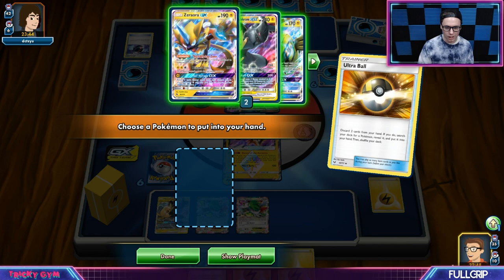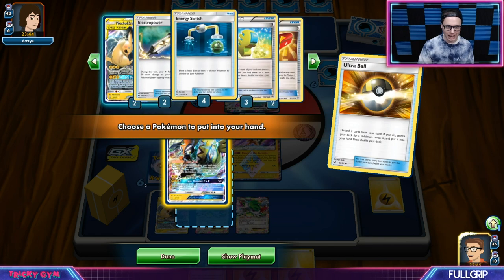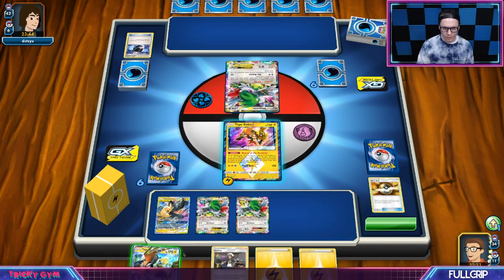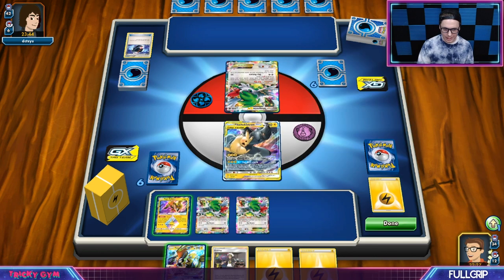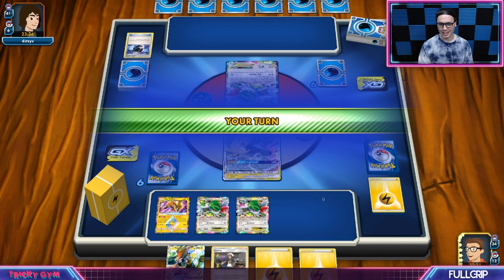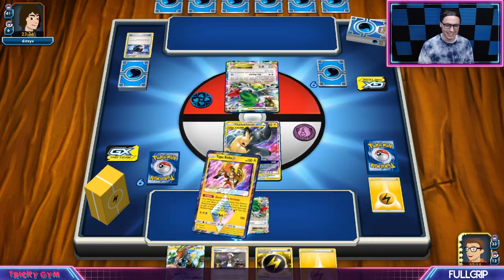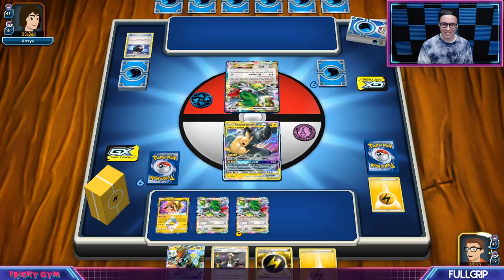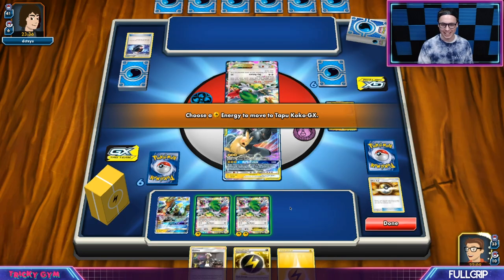I feel like I just have to take the Tapu Koko and go with that. I can't use Dance of the Ancients yet. We'll just retreat into the Pikarom and pass. If my opponent doesn't bench anything else next turn, I'll Dance of the Ancients and knock out that Shaman. But they just passed, so we got it — not exactly the prettiest way, but it is a way. I'm pretty sure my opponent somehow messed up their Archie's.